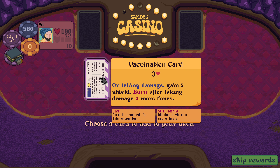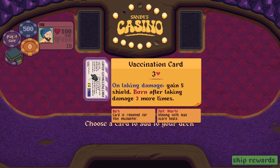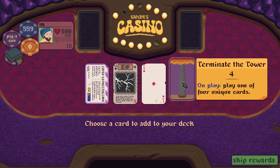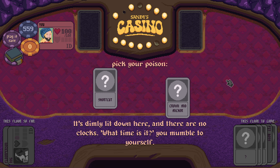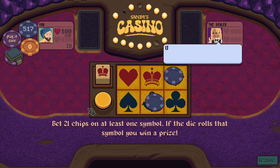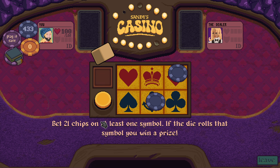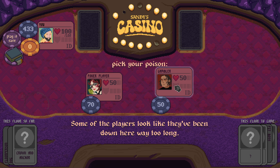Vaccination card - three of hearts. On taking damage, gain five shield, burn after taking damage three more times. Foresight, one of diamonds - on play, play one of your four unique cards. I don't want it. Little game of crown and anchor. We don't need the healing, so we'll do those two. Last round. I tried. Let's go gambler.